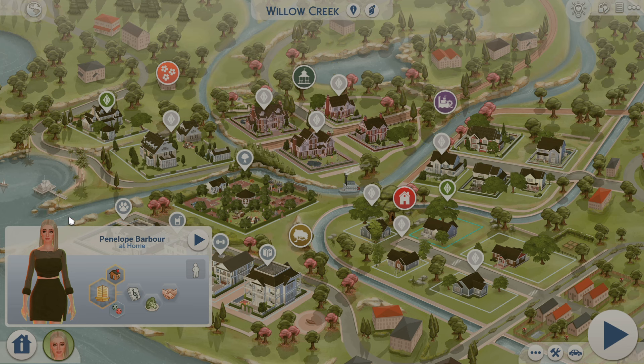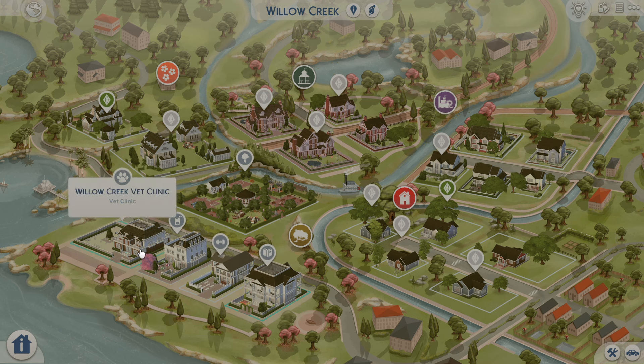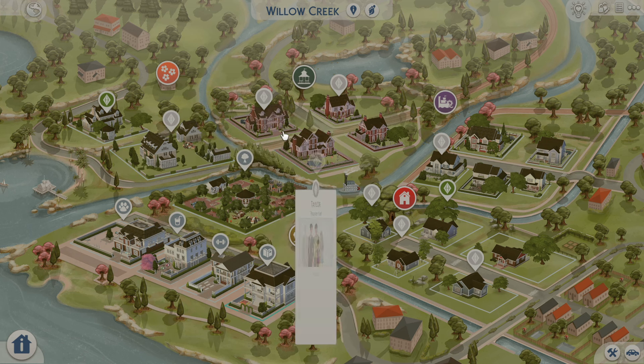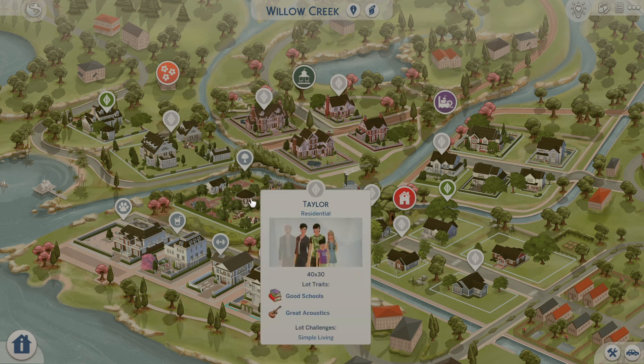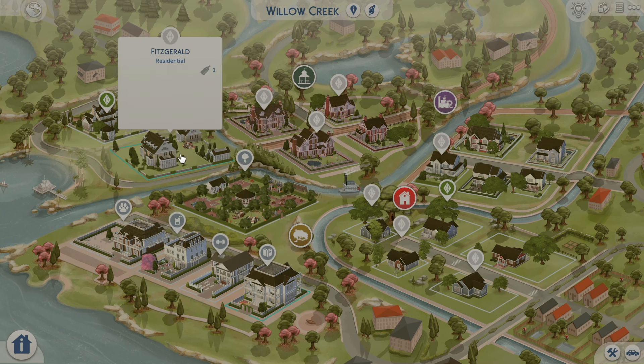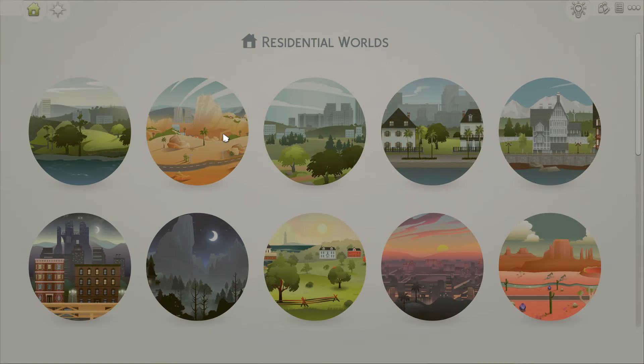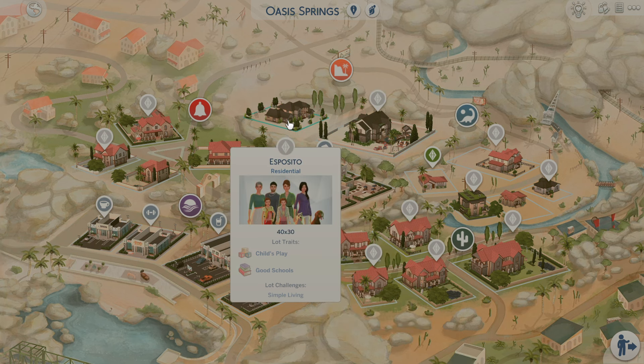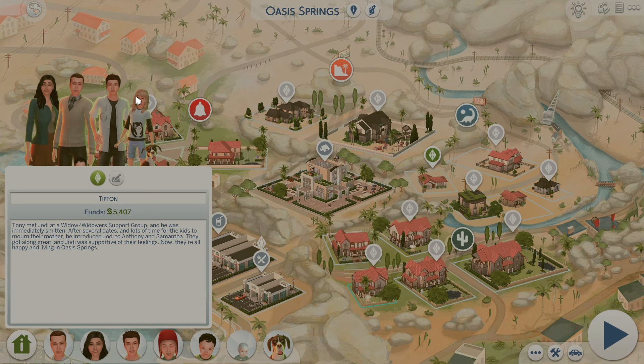This sim here is actually the ex-girlfriend of my current household's dad. The main thing I really enjoy about this save file is just the cohesiveness of each world. For example, Willow Creek has a theme — very modern over here, more traditional homes over there, and then a coastal feel. Over in Oasis Springs there's a modern section and a Spanish bungalow feel. Everything is very cohesive.